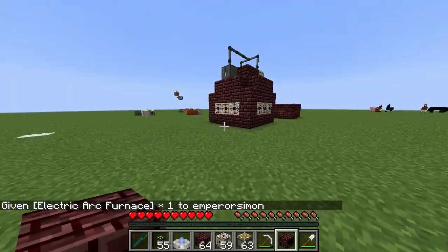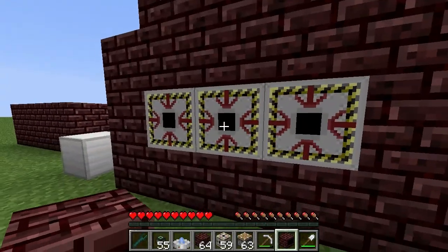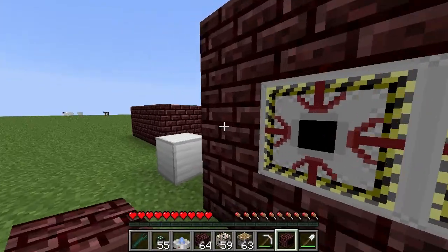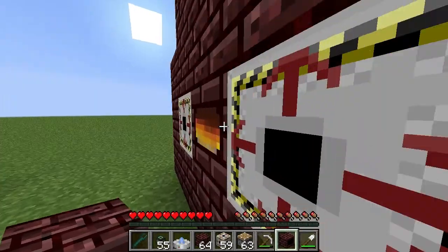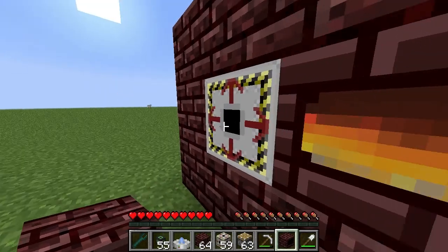I've actually got one over here. You can basically choose if you want these to be output hatches or input hatches. I've got some sand in there, and I put some iron and some charcoal in there as well. So you can see we're starting to get silicon and steel from there.